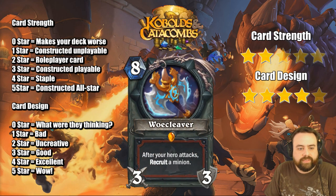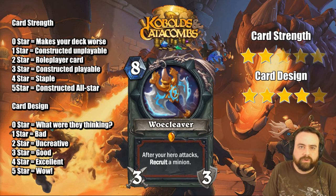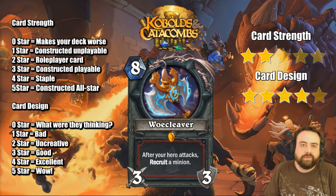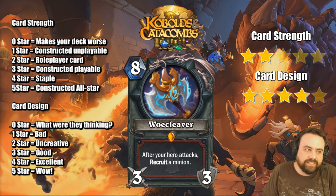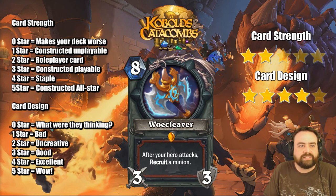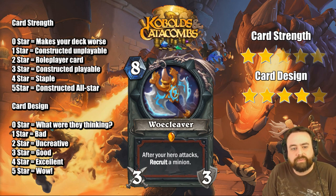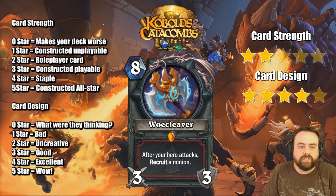Woe Cleaver, 8-mana 3/3 — just like the Shaman legendary weapon, the stats are really underwhelming. After your hero attacks, recruit a minion from your deck. We're going to assume if you're playing Woe Cleaver, you only put big creatures in your deck, in which case you get a little bit of value. I don't like the fact that this gets wrecked by big taunts — you're kind of forced to smash your face into a possible Lich King or something. If this goes off 3 turns in a row, that's pretty damn good, because by the 3rd turn you're getting amazing tempo — you've basically played 3 huge things for the cost of 1.